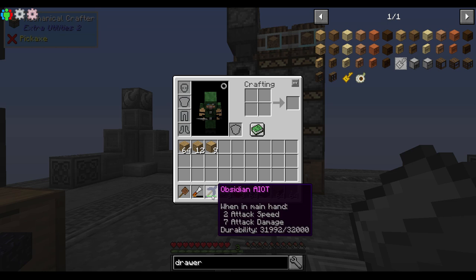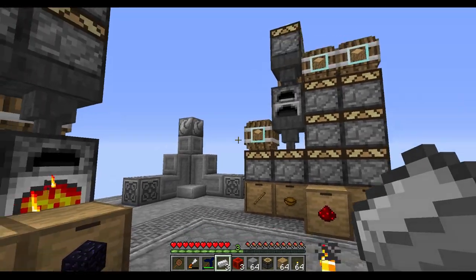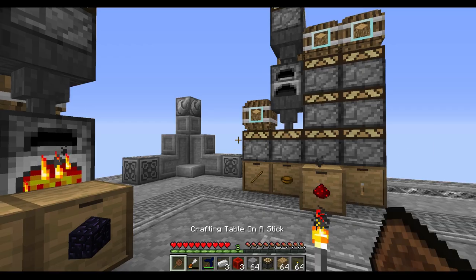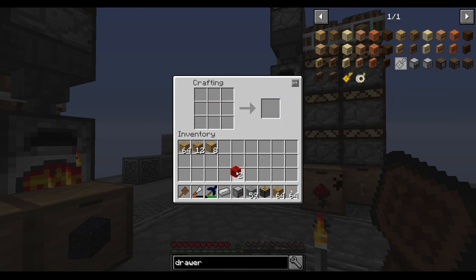By the way, I upgraded my Ayotte to an obsidian one, so now I can actually harvest the obsidian. It's a little bit faster than the iron, but not by much. Not by much at all — it's pretty bad, actually. But hey, at least I've got it.